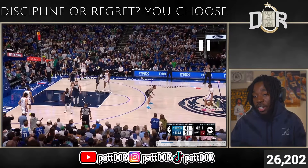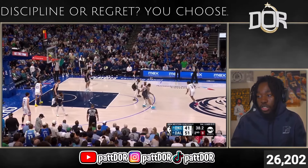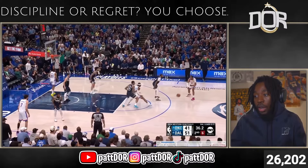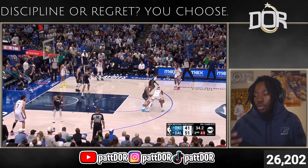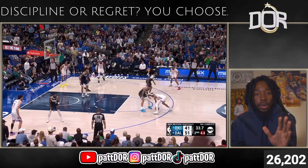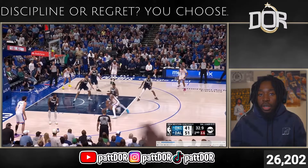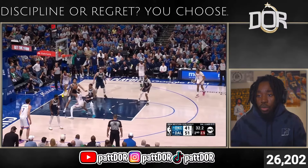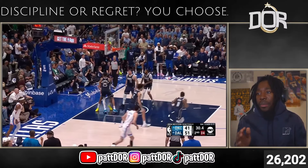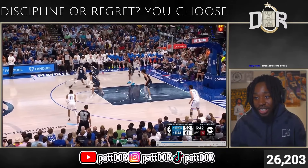SGA is on the right elbow with JDub at the top. The action they're running: SGA waits and steps up from the elbow to get a switch from JDub's defender. He's got PJ Washington. When he catches, assess the floor — going left, Chet is a shooter in the strong side corner, so Kairi isn't really going to help there. The real help is Derrick Lively, so he's not going to the rim — the next dribbles go to the baseline to fade away.